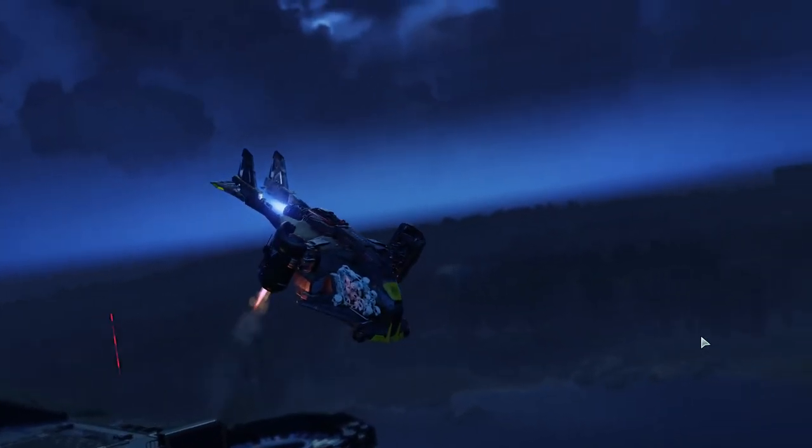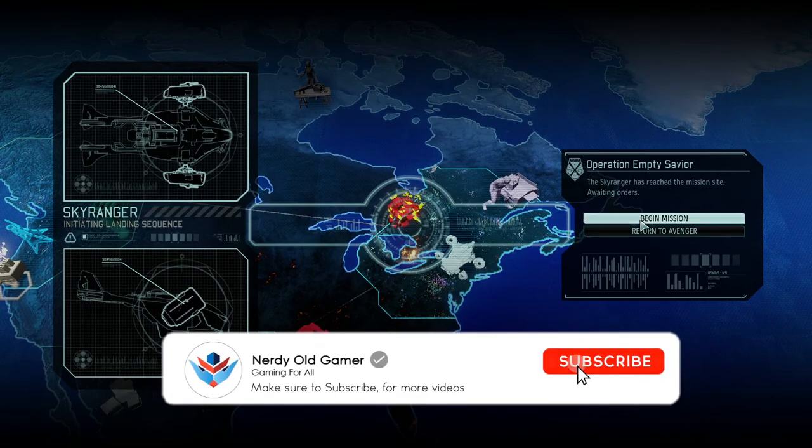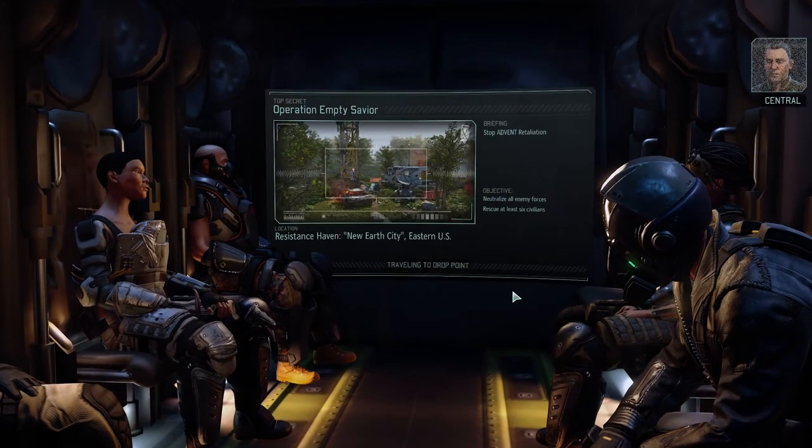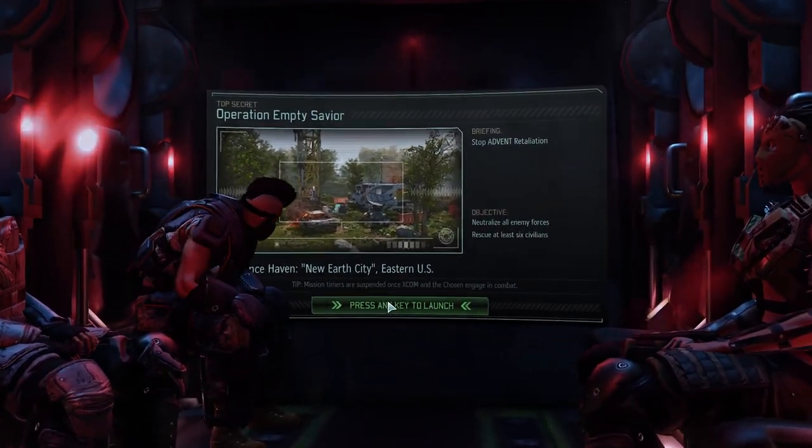It is a difficult mission - four sergeants and a corporal. We're also running down the clock on the Avatar project, so we have to do the Black Site soon. I'm hoping to get a captain before then so we can bring six people. The mission objectives: neutralize all enemy forces and rescue at least six civilians.